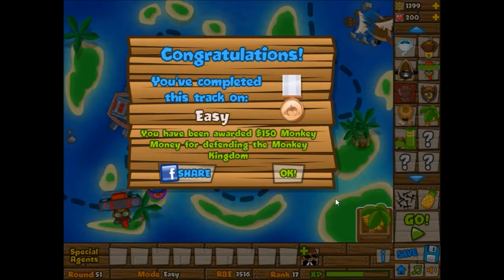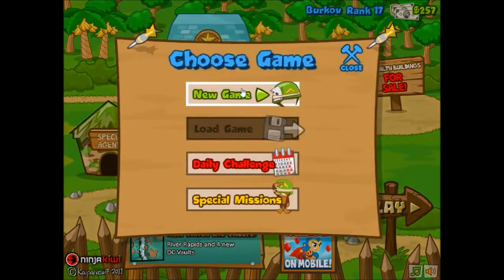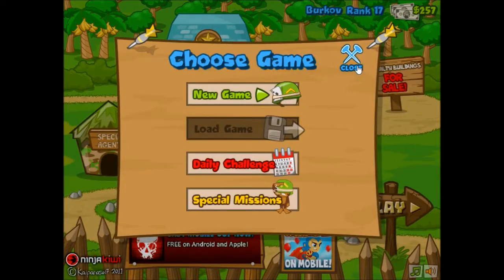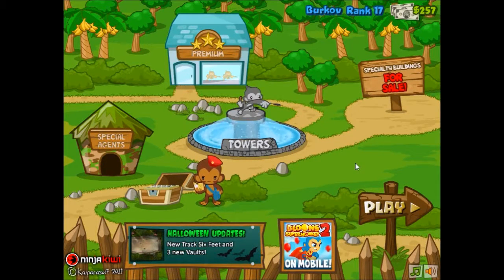Congratulations — we completed this track on easy! So we've completed two tracks on easy now. The goal is to clear every level on all difficulties and on reverse mode too. Reverse just means the bloons come out from the opposite end — so on the beginner map they'd come out from the exit end instead. The goal is to beat all levels on all difficulties to earn bronze, silver, and gold medals. That's it for this episode — hope you enjoyed it. If you did, please leave a like, and if you're new to my channel please subscribe and check out my other videos. I upload videos every day, thanks for watching!